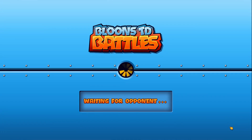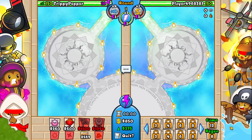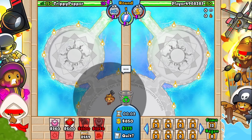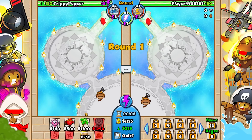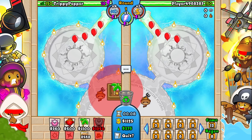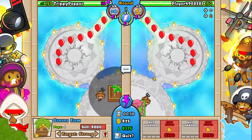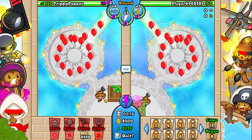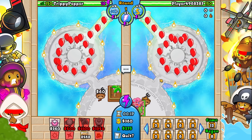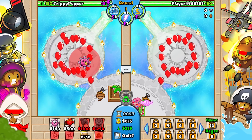What is up guys, welcome back to the video. Today we're going to be doing some more hacker versus hacker using a hack we haven't used in about two months. Normally in Bloons your towers only have two upgrade paths, but this hack grants an extra two upgrades - one on each side - so there's a fifth tier upgrade for each path.